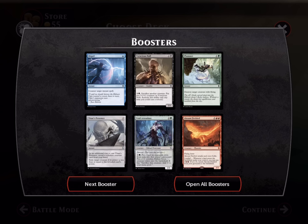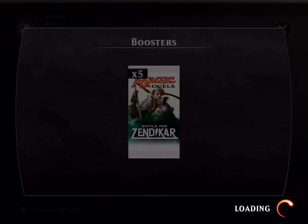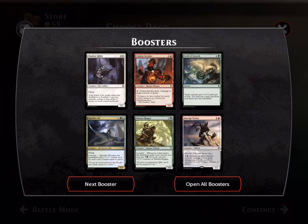Oh, double mythics! Chroma fire bard — that does have a home. The spell is also a pretty premier counter-spell. That was a very good pull. These packs have been very good lately — the pack before this had Gideon. Barrage Tyrant — let's take a look at this guy.